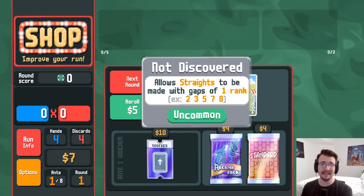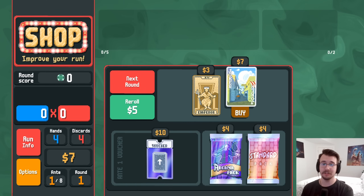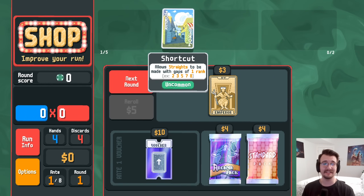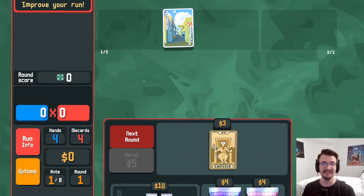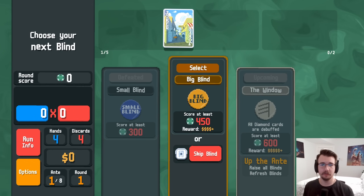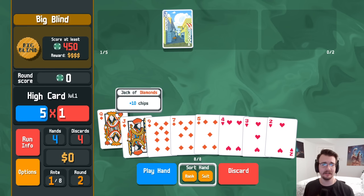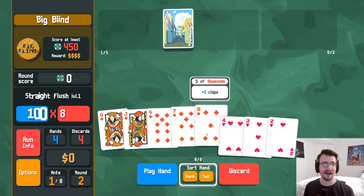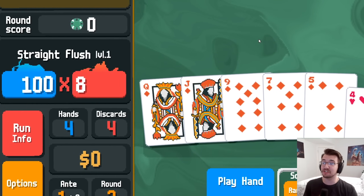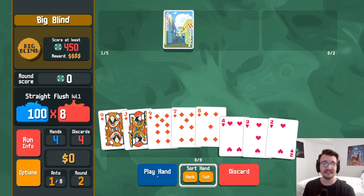Allow straights to be made with gaps of one rank — is it time to do a straight build? Let's give it a shot. Two three five seven eight, oh that's actually disgusting, so damn near everything is a straight. I don't care about foil joker, let's try the shortcut. Queen jack nine seven five — is that a straight? It's a straight flush!